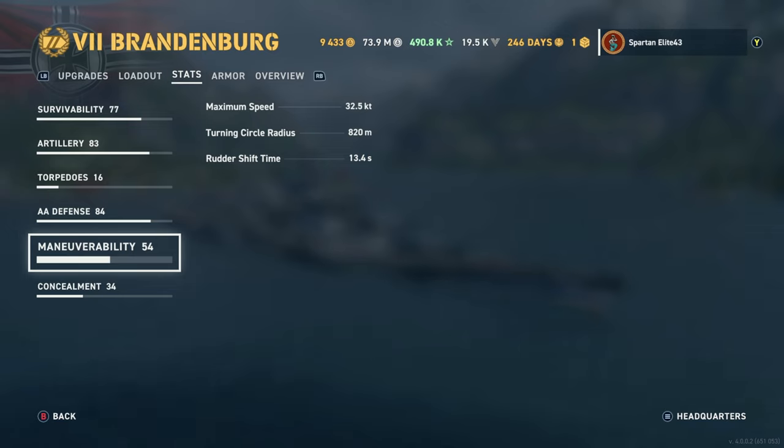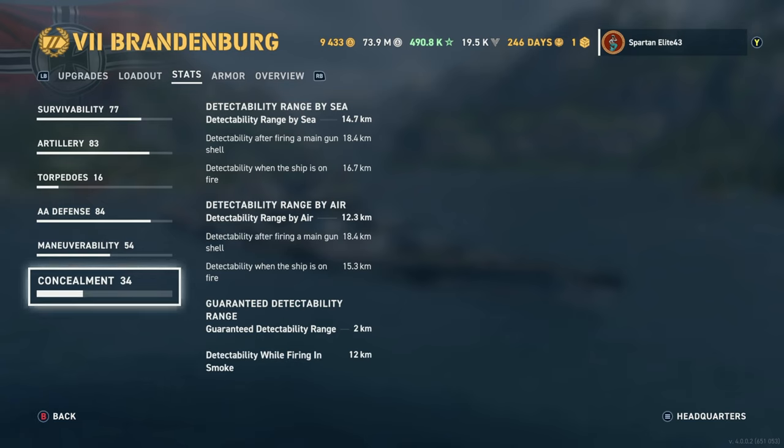Maneuverability: maximum speed is very good at 32.5 knots. We're not running Gyrating Drill Bits so we don't drop our speed at all. The turning circle radius says 820 meters but it feels better than that, especially with the steering gears mod. It says 13.4 seconds rudder shift but this ship actually feels relatively agile for a battleship.